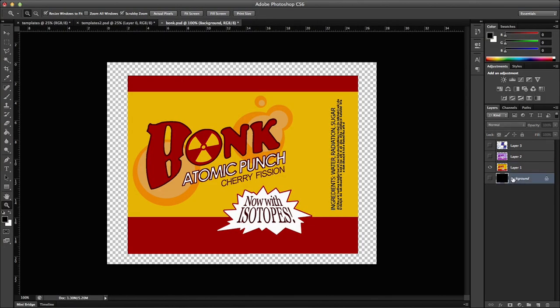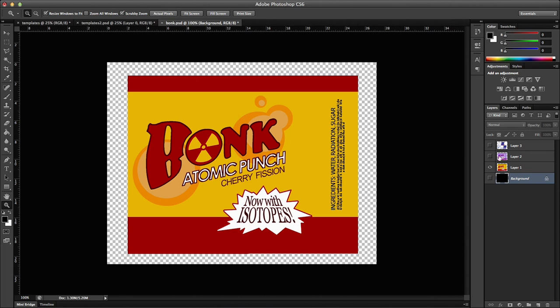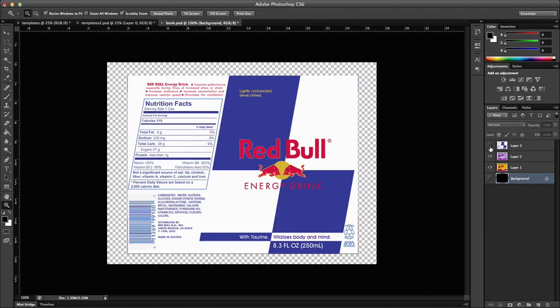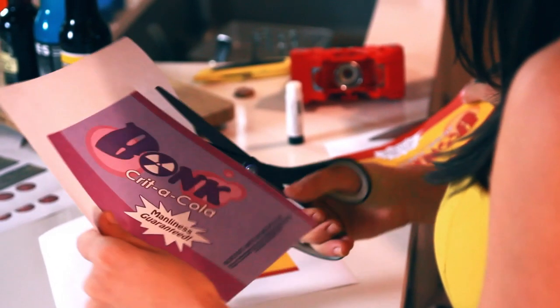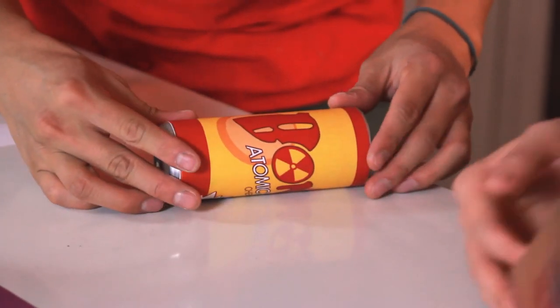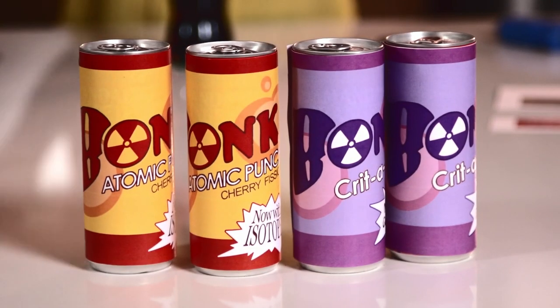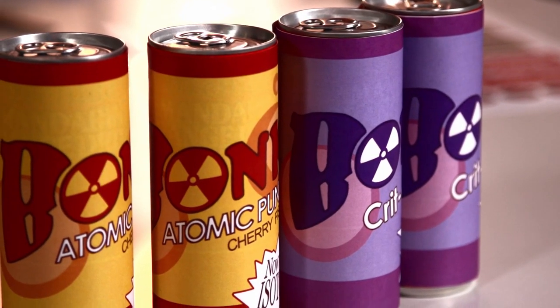Next up: Bonk Colas from Team Fortress 2. You can also find the download link for this image in the more info box below. We sized it to a Red Bull logo, so it should fit on any regular size Red Bull can. Cut these out, glue it onto one side of the can, then carefully roll it around and glue it to the other end. Use scissors to make any last-minute adjustments if the logo doesn't fit. Feel free to grab a baseball bat and get scout with it.